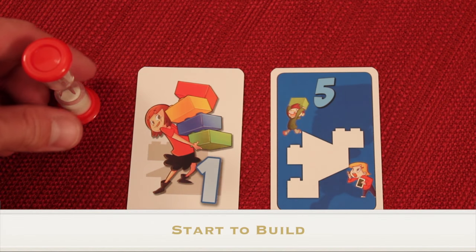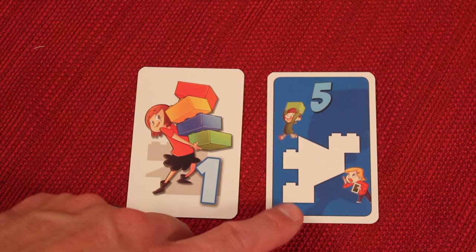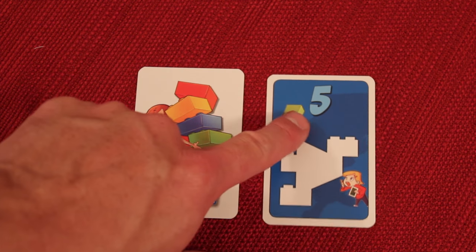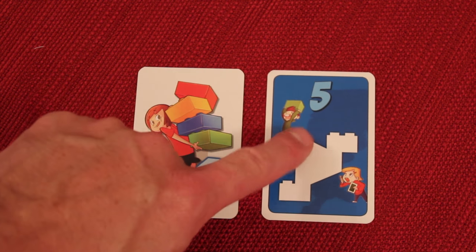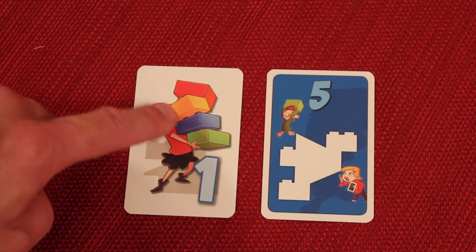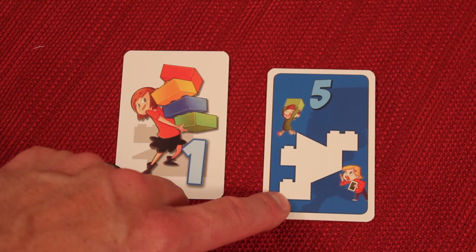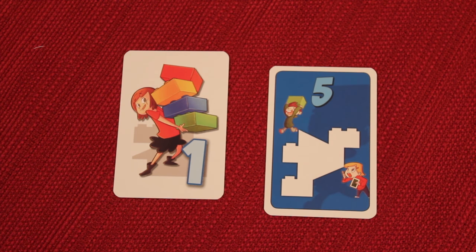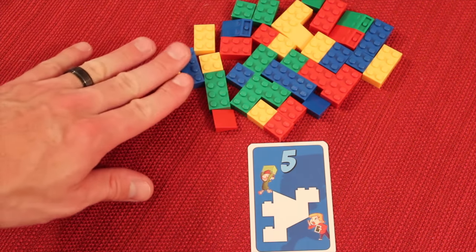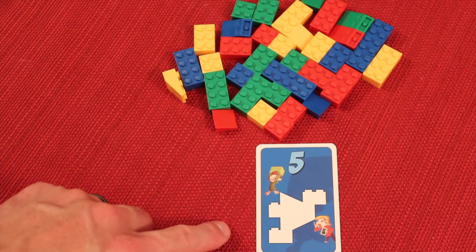After roles are assigned and the timer empties, the leader yells 'go.' The architects instruct their builders using words on how to build the structure. They can say anything they want but cannot state the value of the card or show it. Everyone keeps in mind the rule card drawn at the start of the round, and all teams are building simultaneously, grabbing blocks from the shared pile in the middle.